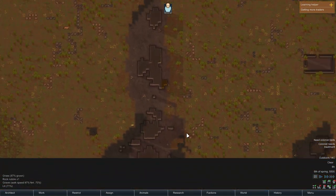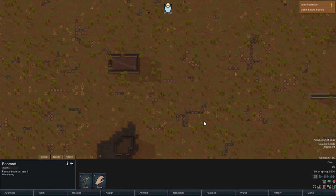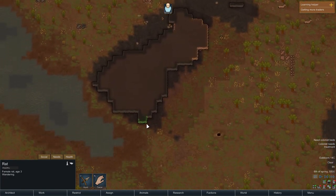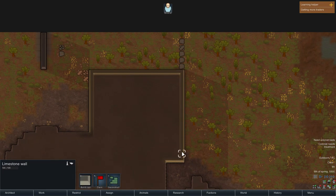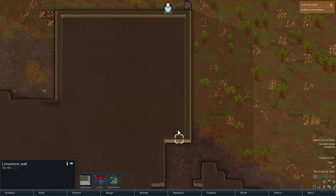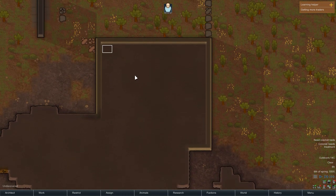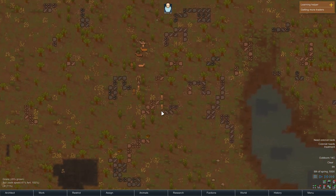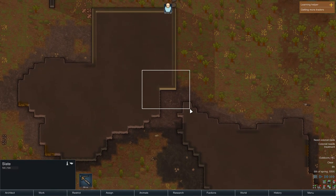Being next to resources and potential food sources is important — there's a raccoon right here. The more natural defenses we can get out of the terrain, the better off we are. There's some jade here. I'm actually thinking about what's inside that limestone wall area. I like the sound of this place, but we don't know what's in there — it's a very large place and we could get really screwed. I have a plan: we'll make a temporary shelter here, put some turrets out, then open it up and see what happens.